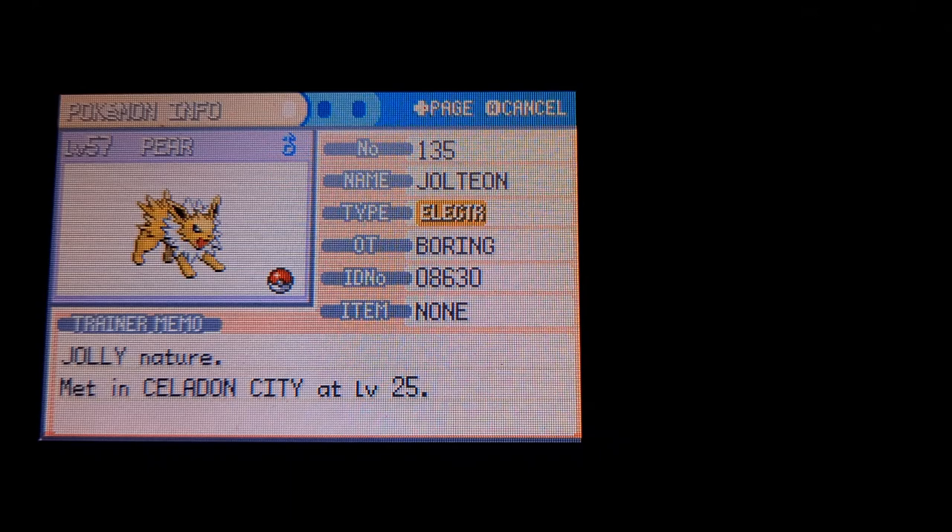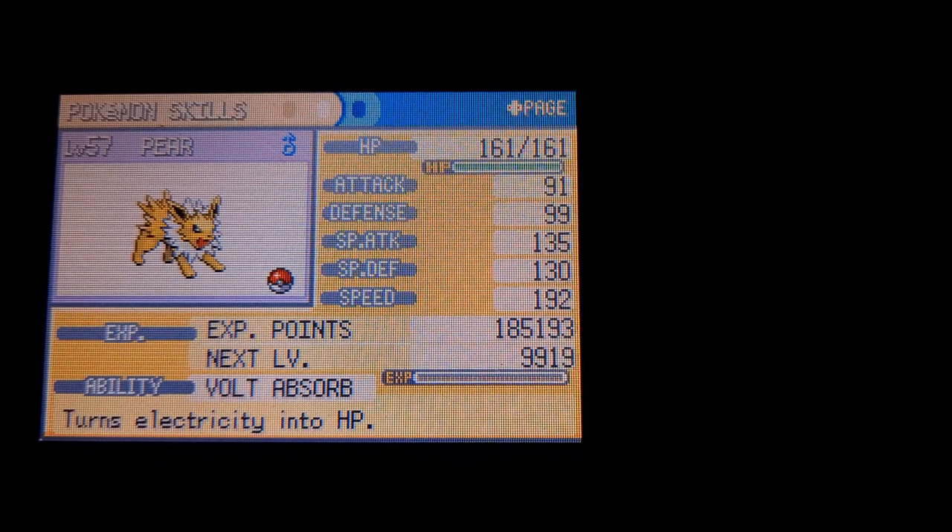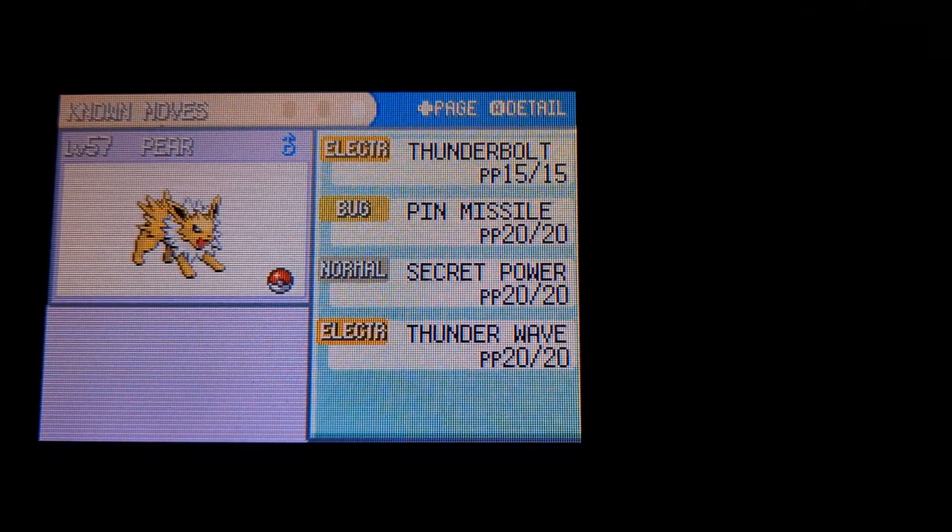We have a Jolly Nature Jolteon — not holding an item at this point — with Bolt Absorb, Thunderbolt, Pin Missile, Super Power, and Thunder Wave.